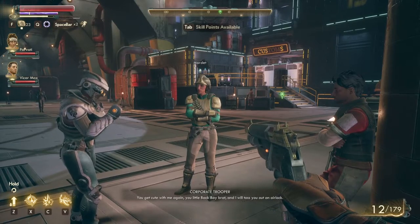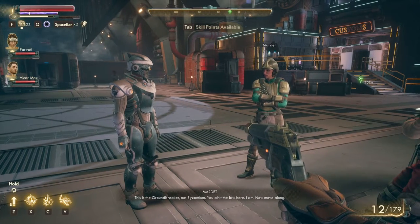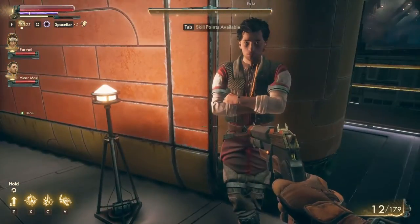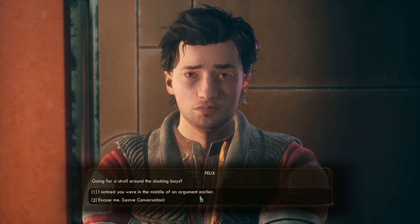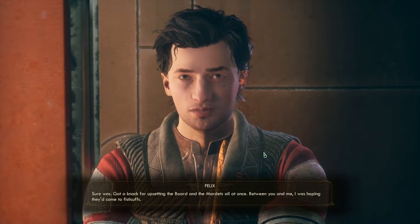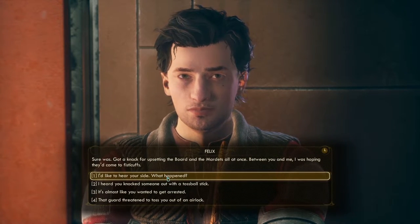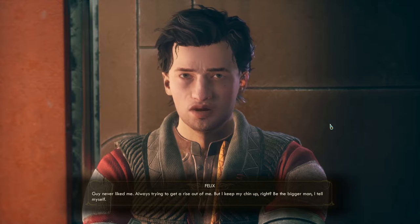I stroll over and talk to the guy. He says he noticed I was in the middle of an argument earlier. He says: 'Got a knack for upsetting the Board and the Mardettas all at once — between you and me, I was hoping they'd come to fisticuffs.' He seems like a fighter. I ask to hear his side. He explains: 'I had this foreman — guy never liked me, always trying to get a rise out of me. But I kept my chin up. He's a Spacer's Chosen man though, so when the Chosen beat my Rangers the other night, he came swaggering up full of boasting.'